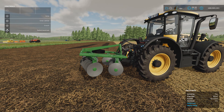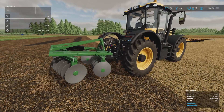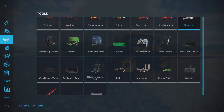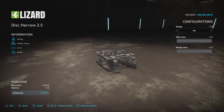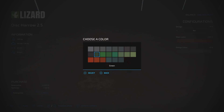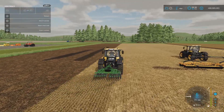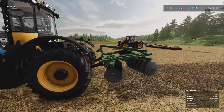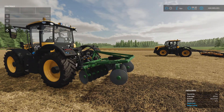On the back of that we have the Lizard Disc Arrow 2.5 — a 2.5 meter disc harrow, 5.4 megabytes to download, six slots. Under disc harrows it's 4,000 to buy, requires 55 horsepower, and runs at nine miles per hour. There are two design options — design one or two — with a tire on there to add weight. Main color does the framework and design color does the discs. It's a shallow cultivator at 2.5 meters. The level of detail is fantastic — bolt heads and bolts everywhere.